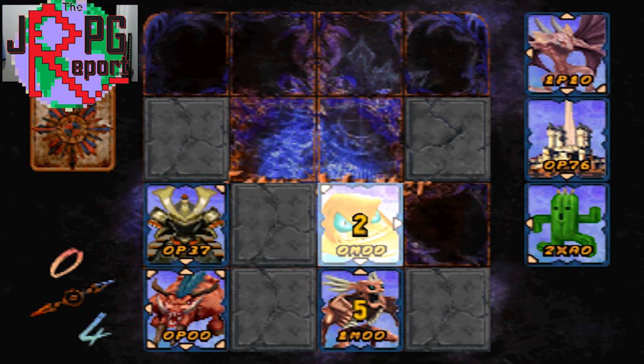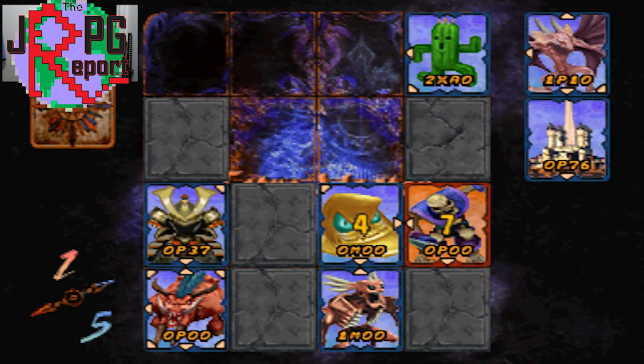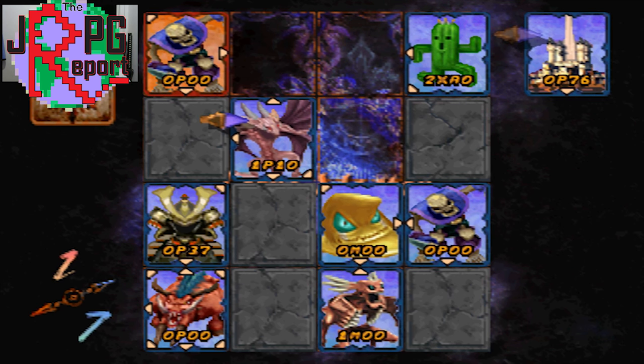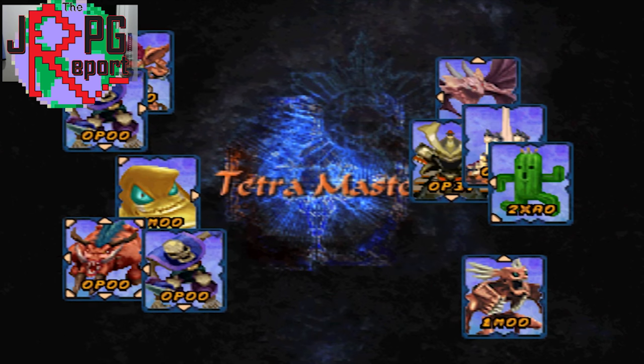Each player uses five cards, and each card has four digits on it and between 0 and 8 arrows. The arrows determine in which direction a card can attack or defend. In order to do battle, both cards must have arrows pointing toward each other. You can capture a card without doing battle if you have an arrow pointing toward a card with no arrow on the corresponding side, but this only applies when attacking. While defending, you can place a card without an arrow next to one with an arrow and it will not be flipped.